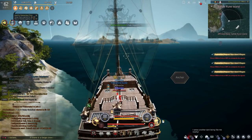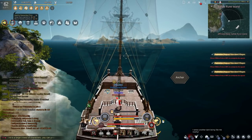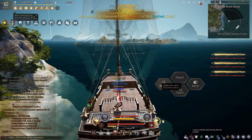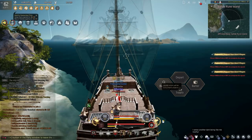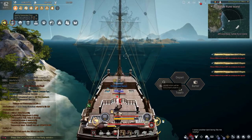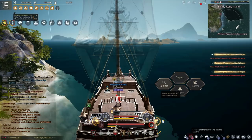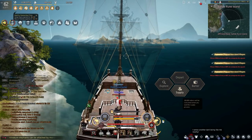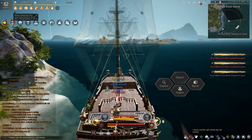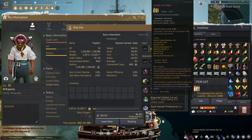One thing I almost forgot: the anchor system. When you anchor, press Explore because it can give you a quest — multiple different ones that grant contribution XP. However, there's a chance a whale or bear could maul your ship, so if you have very low durability, maybe skip it. There's also a Supply button that restores your rations, but I never click it — just buy food off the market, press P, and refill with simple crown meals. That's the expensive choice but efficient if you only have one maid.